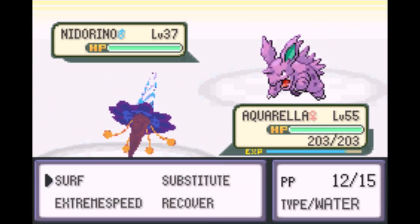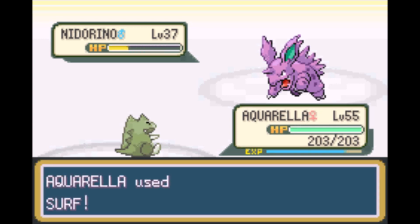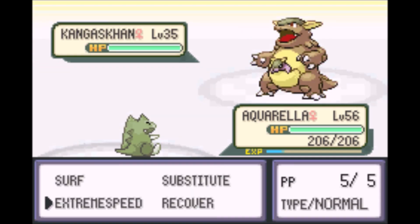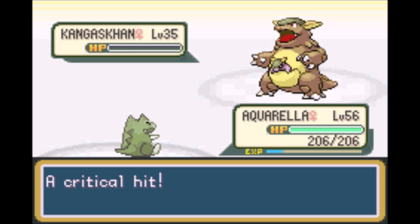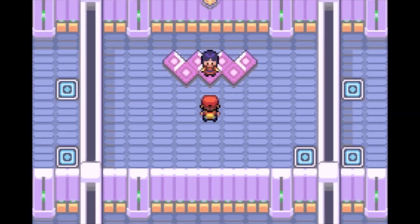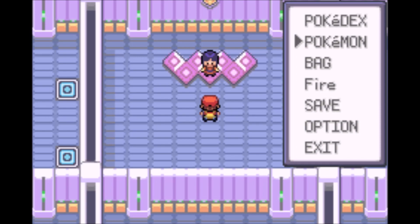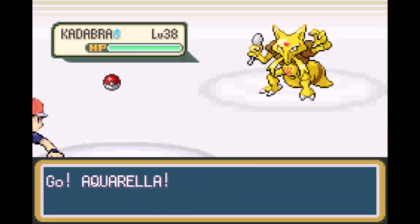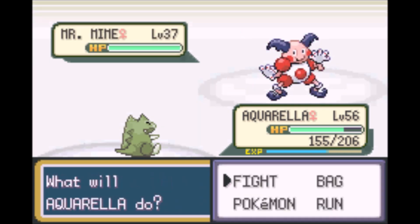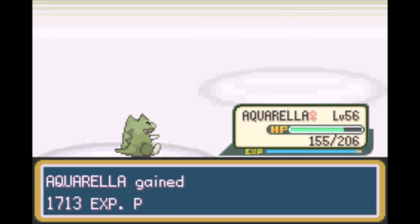Giovanni doesn't have a single ground type move on his entire team in the second fight, which makes no sense. My STAB Surf should just one-shot his Nidoqueen, and there's nothing his Kangaskhan can do while I have a Substitute up. These games just aren't balanced around Steel and Dark types — there's almost nothing that can hit the former, and nothing that resists the latter. It's the same story with Sabrina's gym. Moves like Focus Blast don't exist in this gen, and her Kadabra and Alakazam don't even have coverage moves like Fire Punch or Thunder Punch, so I can just hide behind a Substitute and sweep her team. She gives the TM for Calm Mind, but I didn't make it compatible, as Cnidarians aren't known for their intelligence.